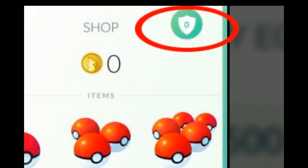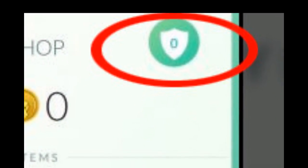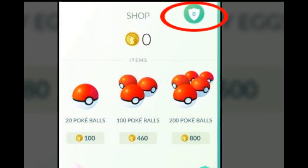My seventeenth tip is to claim free daily items. What you want to do is go over to the shop, and at the top right there will be a Defender bonus that you can click. However, you do need to assign a Pokemon to a gym in order to get this. It's within 21 hours that you can collect it, and you have to make sure you are the holder of that gym.